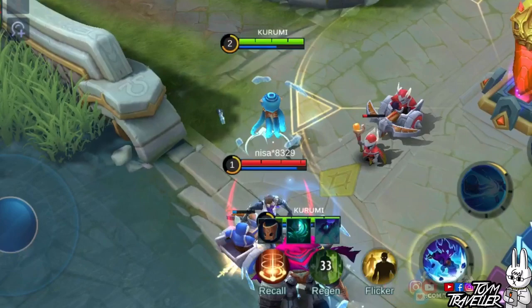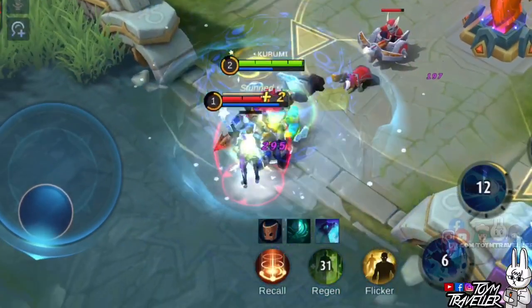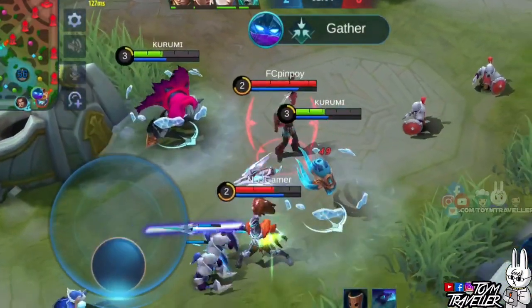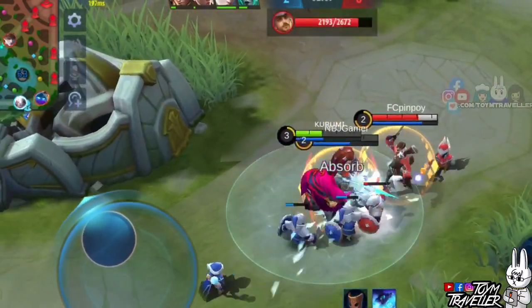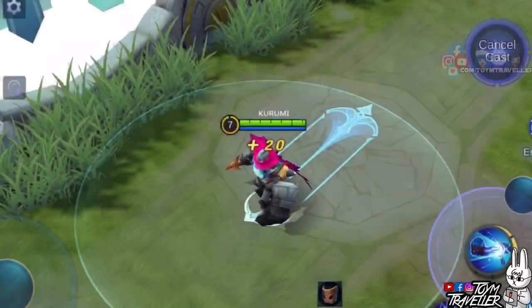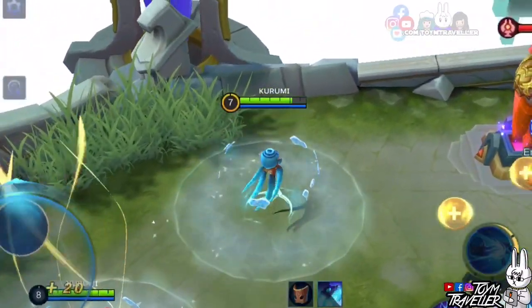His second skill grants him an ejected state. While ejected, both his true form and the mecha will cast this skill when used. The Karumi way is to cast this skill when your true form and your mecha are beside the target — this will definitely maximize the damage output. Atlas's second skill is what you need to get inside team fights as swiftly as possible.